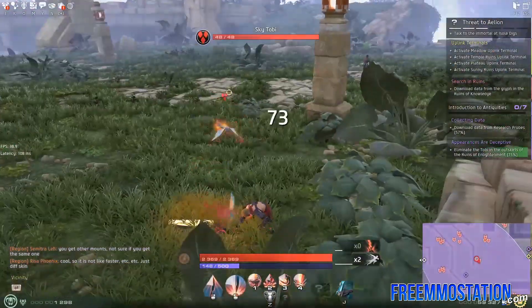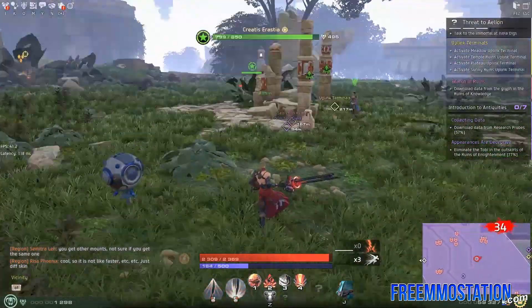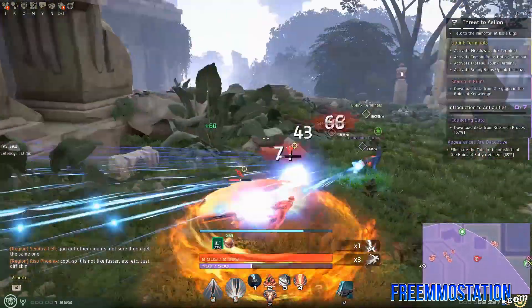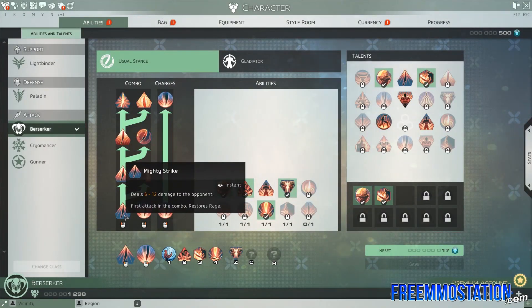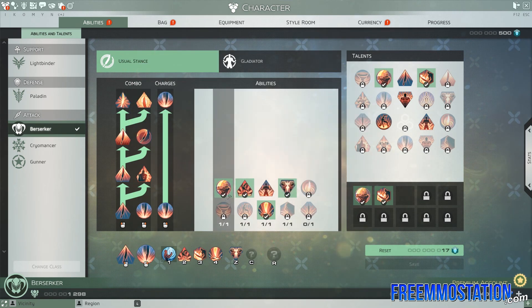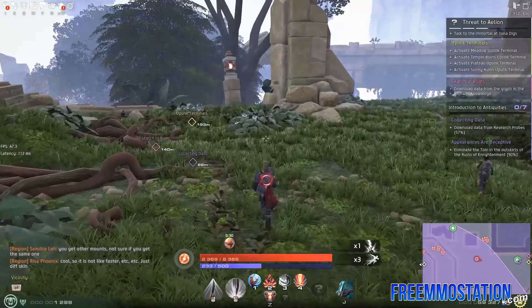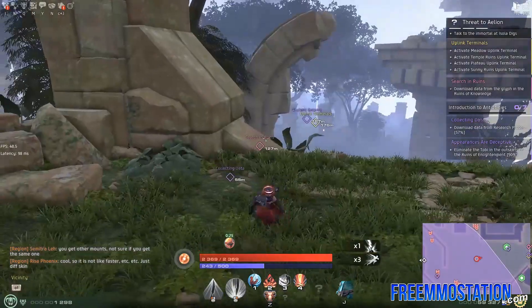Even though I just said auto attack, the game is actually very combo based. I can swing once and then swing again with a different button. Let me show you — left click, right click, left left click, right click, left left left, right click. In between that you can cancel any of that out, and that combo is to do your different abilities. Some abilities can cancel and then you can do different abilities, so I can use number one and then cancel into an E or a three. Overall, it kind of plays like an action RPG — I consider this an action RPG.